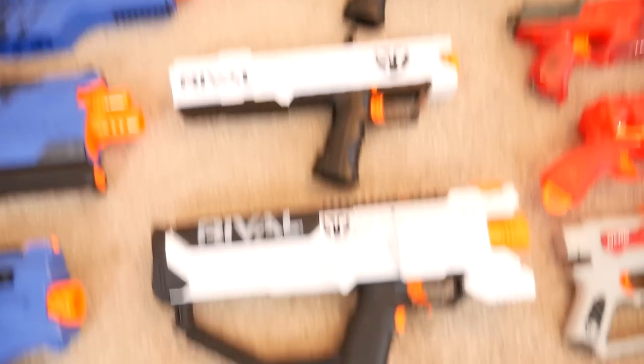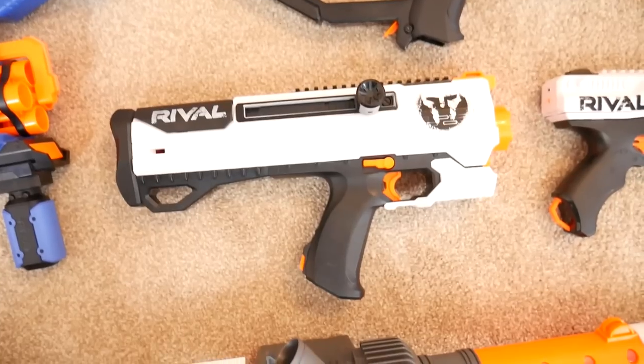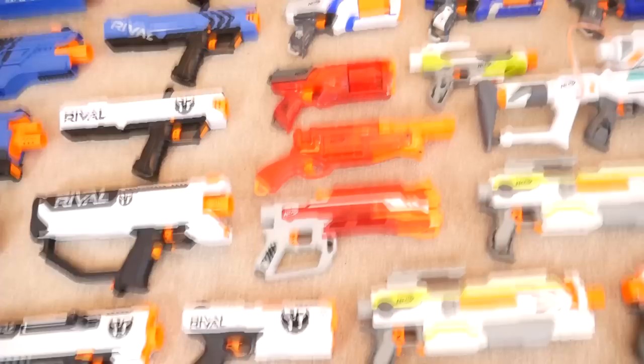We've got three Apollos — one red, one blue, and one Phantom Corps. Moving down from that we've got the Hera, the Helios, and the Phantom Corps version of the Kronos. To the right of Rival we have Modulus — firstly three random Sonic Fire blasters: the Blaze Fire, the Barrel Break, and the Strong Arm.